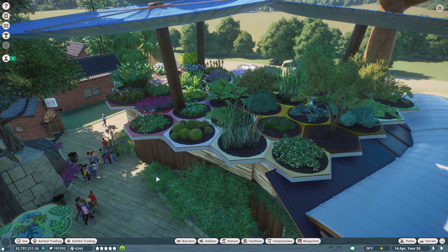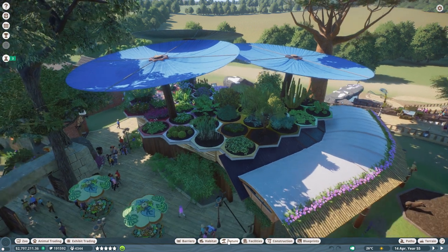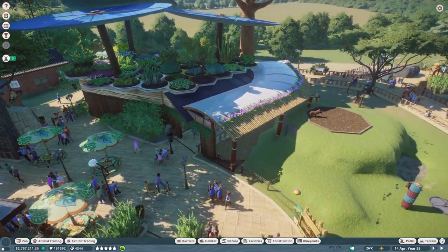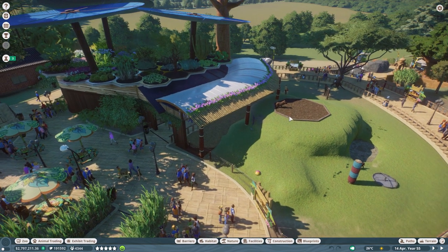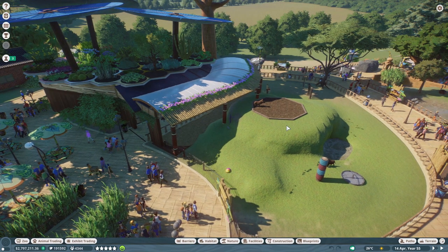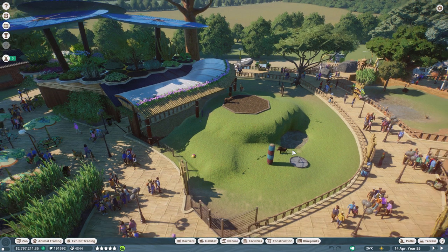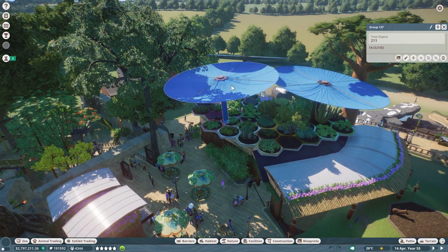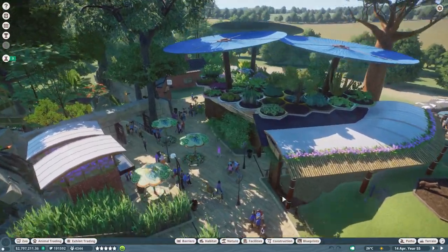I'd do this botanical garden idea again in a zoo — just samples of all the different plants to educate guests. Chester Zoo advertises having over a thousand plants and animals, showcasing not just animals but also the plants from those animals' habitats. Unfortunately the warthog enclosure has a horrible lump because there's a pangolin habitat underneath — I didn't go deep enough. Next time I'll make sure to go deeper, but I just winged it the first time.